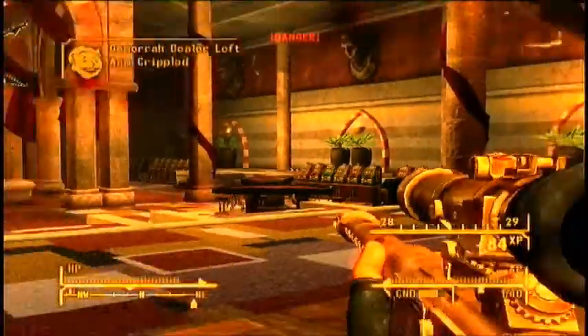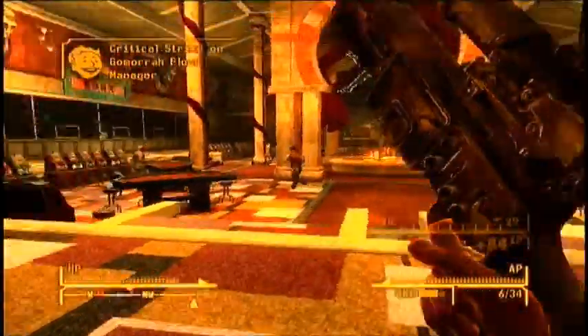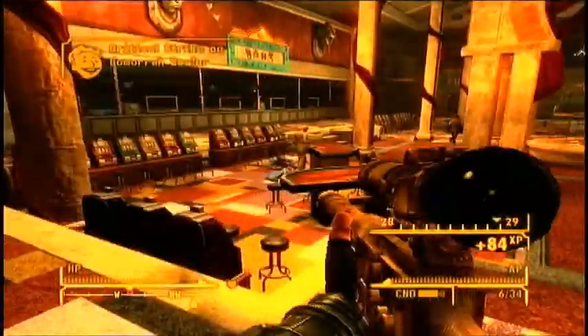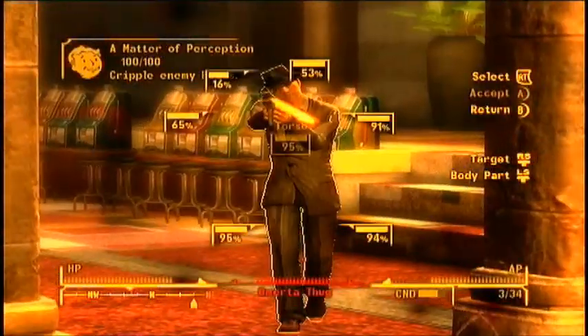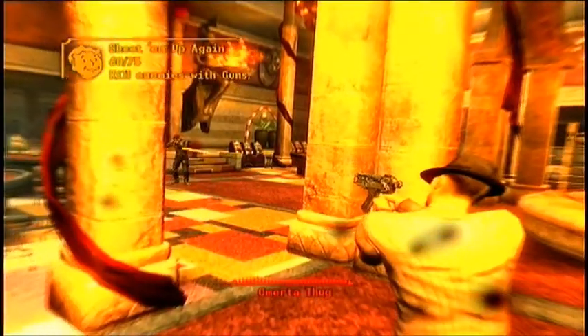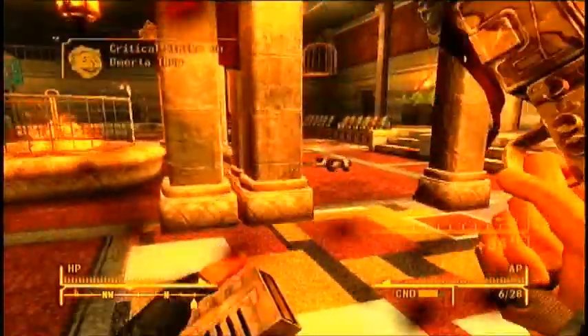Now time to read from the Fallout Wiki. It says the Gobi Campaign Scout Rifle is a unique sniper rifle that was used by the United States Armed Forces in the Gobi Desert Military Campaign in China before the Great War. The Scout Rifle is coated in a desert camouflage with a black rubber eyepiece on the scope, and comes pre-equipped with an extended magazine, a slightly shorter barrel, and a maintenance kit stored in the stock. Thus, its condition deteriorates slower than standard sniper rifles.